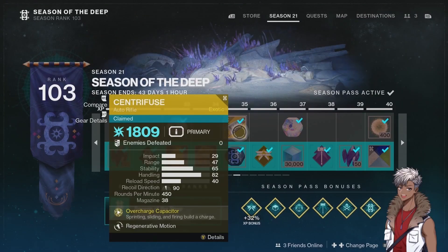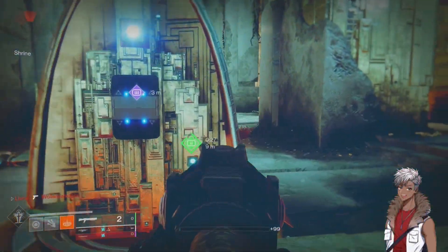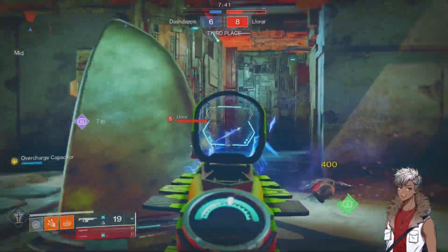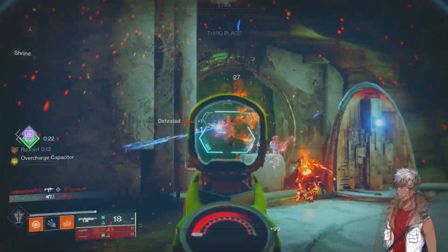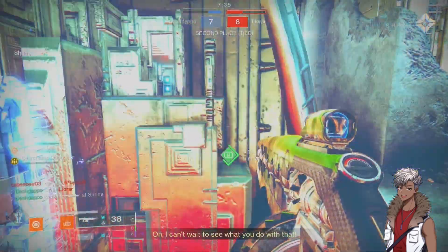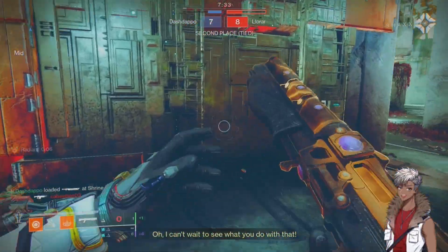You can obtain this weapon straight from the Season of the Deep battle pass at level 35. No more delay, let's get right into the video. Now let's talk more about the Centrifuge — first off, this weapon is sending a whopping damage of 29 in the crucible on guardians.